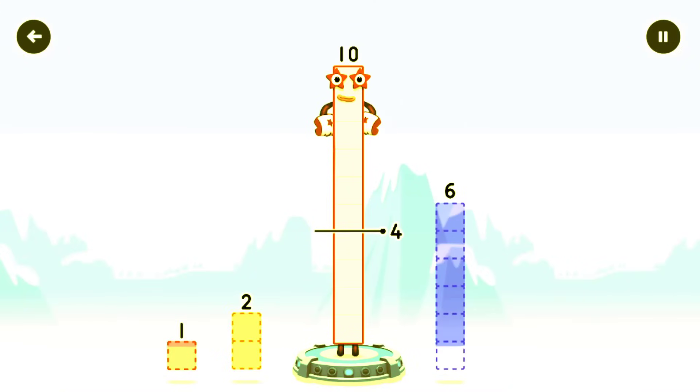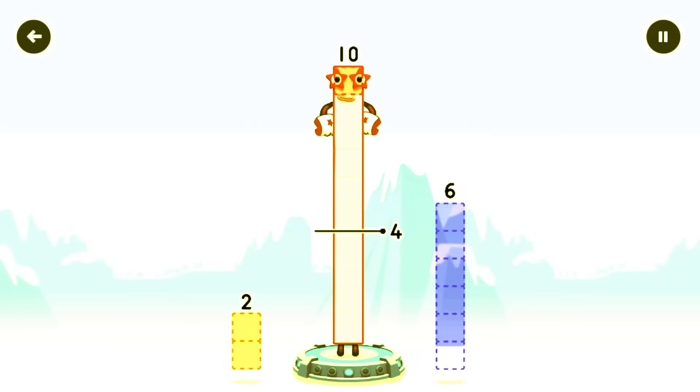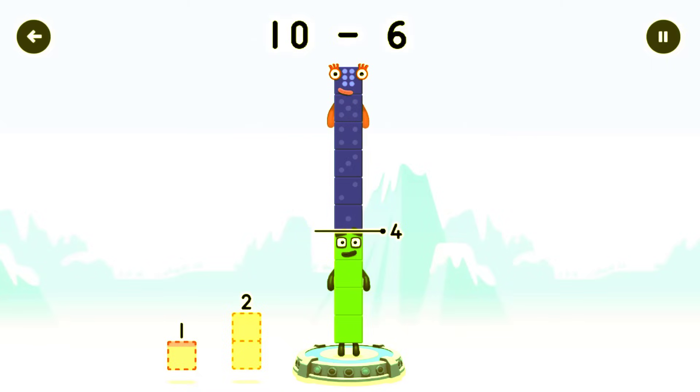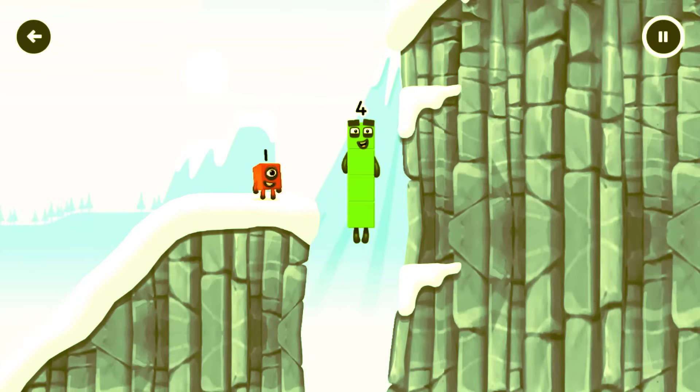How can we get across there? Tap here to help. Take from 10 to leave. 4, 6, 2, 1 — hmm, that doesn't seem right, keep trying. 1, 6, 1 — hmm, that doesn't seem right, keep trying. You cracked it! 10 minus 6 equals 4. I am 4. Have we met before? Good job.